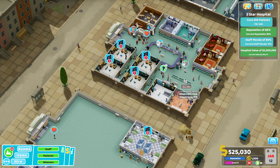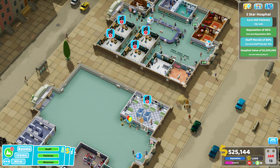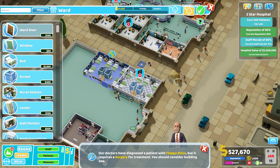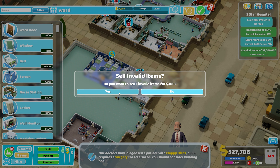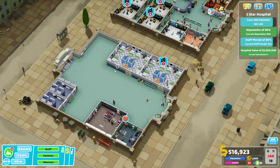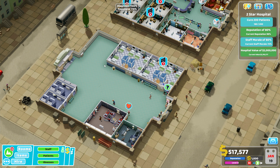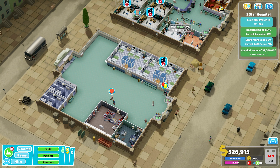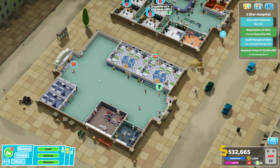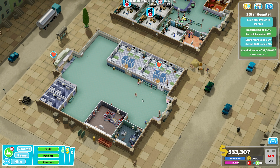We can keep the money rolling in, which means if we need to boost staff wages to get morale up we can do that. Our hospital value is way over two million now and we're looking good. I'm expecting these objectives will just increase — we'll have to cure more patients, have a better reputation, better staff morale, and a higher hospital value. So it would be good to get a jump on hospital value and keep reputation high, then the rest we can do residually.